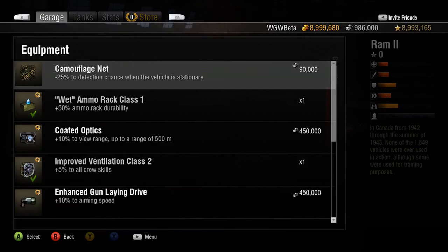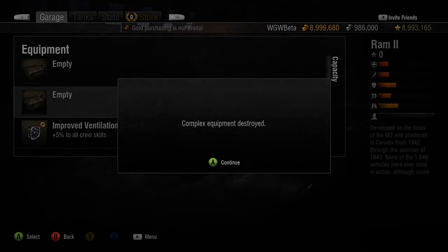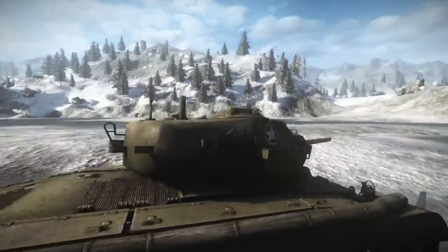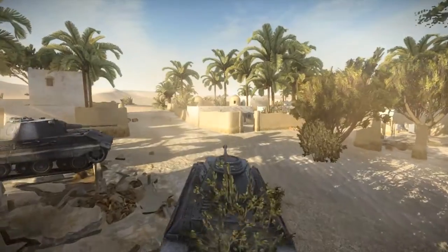Alternatively, you can choose to destroy the equipment at no gold cost, but you will not get the silver refund. Outfitting your tank with the right equipment is one of the best ways to make sure all your tanks are rolling strong. Good luck!